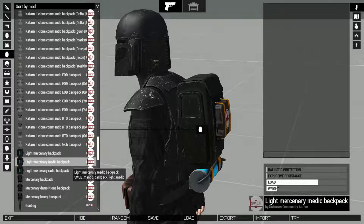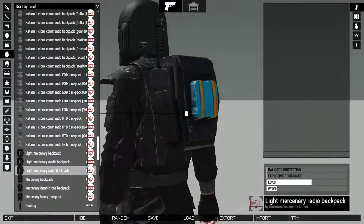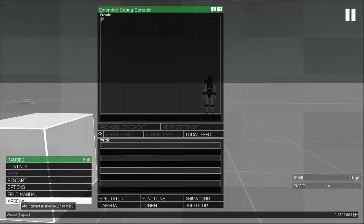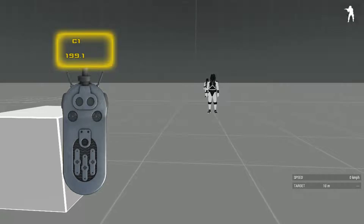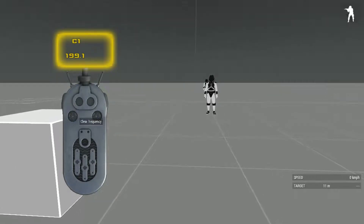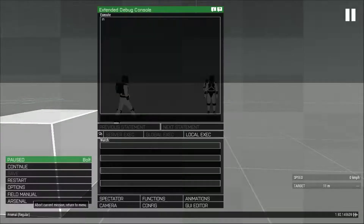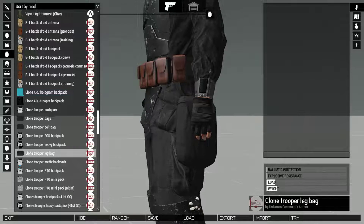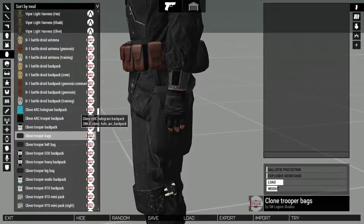We have a light mercenary backpack, a medic backpack - that looks really nice in my opinion. And we have the radio backpack. Speaking about radios, there's a new communication HUSH-98 for the Independents faction. You can see it has the bottom channel, additional channel, stereo setting, speakers, set frequency, clear frequency, previous and next channels, and volume controls. Definitely like how that one looks.